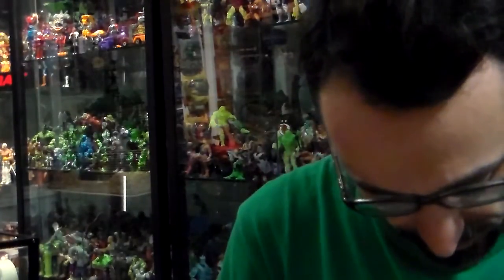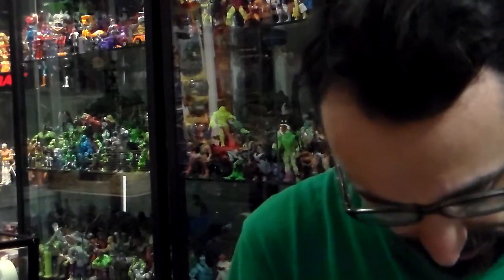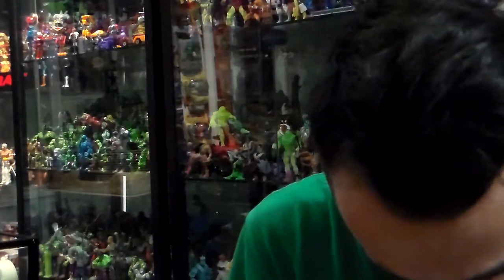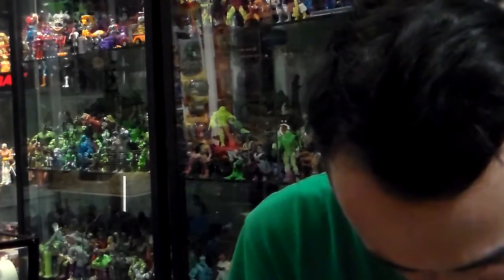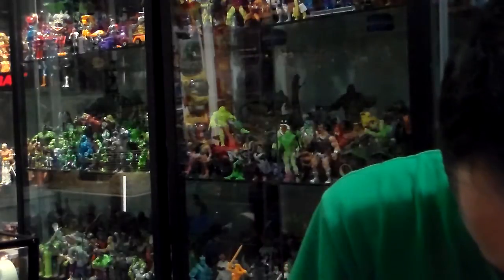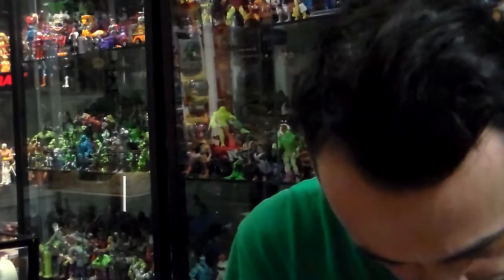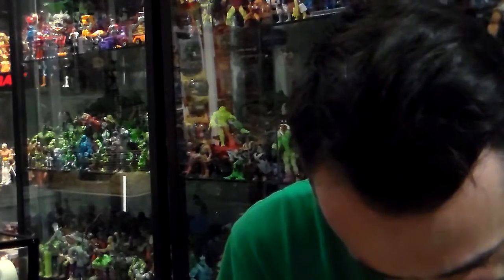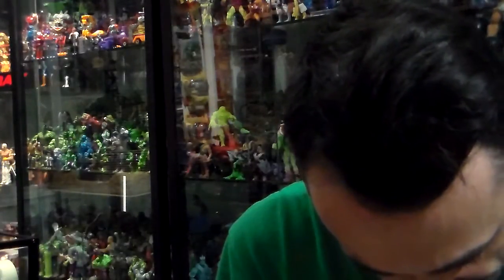Each figure came with a number. There were 10 figures: number 1 was Bucky O'Hare, number 2 was Dead Eye Duck, number 3 was Willie DeWitt, number 4 was Todd Borg, number 5 was AFC Blinky, 6 was Toad Air Marshall, 7 was Bruiser the Baboon, 8 was Al Negator, 9 was Commander Dogstar, and 10 was Storm Toad Trooper.